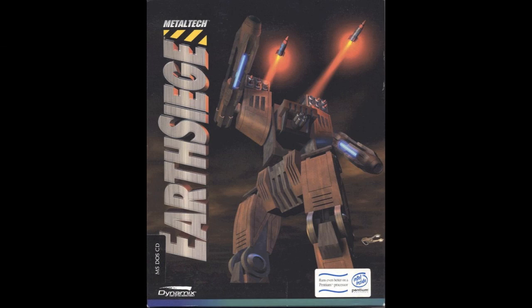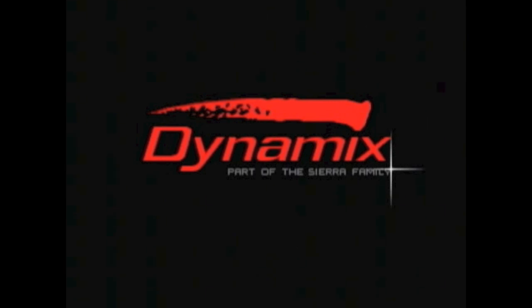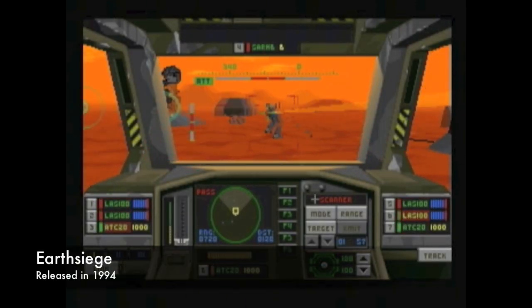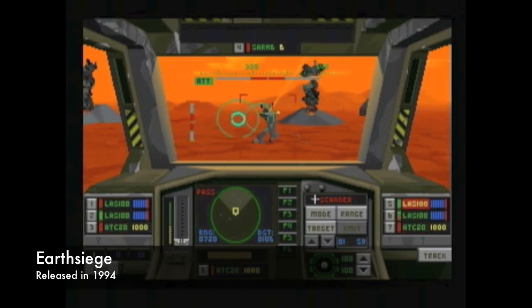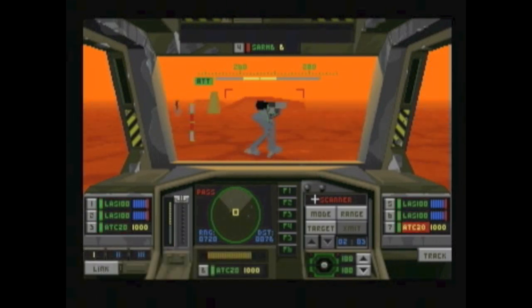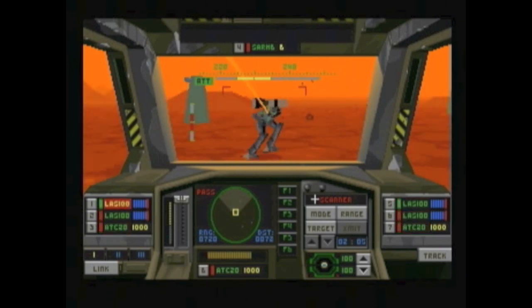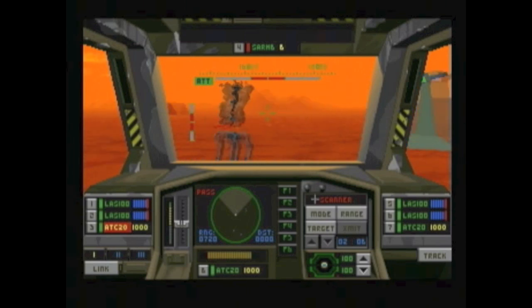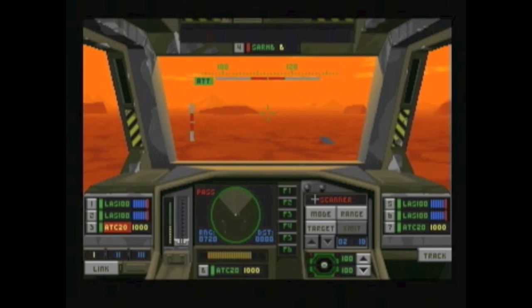Earth Siege's full title was Metal Tech Earth Siege, developed by Dynamics in 1994 for DOS. Back in the day, DOS meant that tech support had to create boot disks for you so you could run the game, because there was only 640 kilobytes of memory you could use, and a lot of these games used up to 600 of that — leaving no room for your drivers for sound cards, etc.